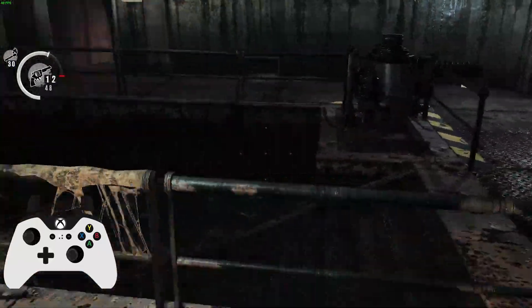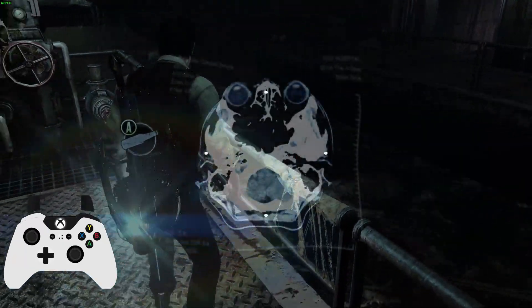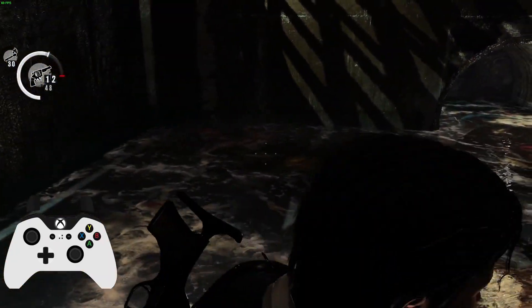I also want to show that you can do the launch glitch with the bottles in this game that have no physics applied to them. There are a few in chapter 13 and chapter 14. Thanks for watching.